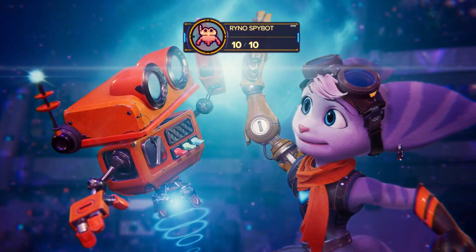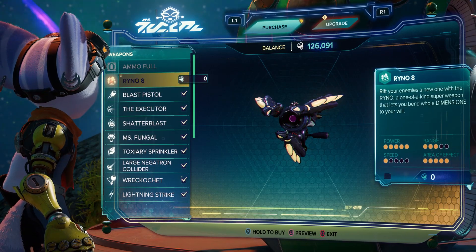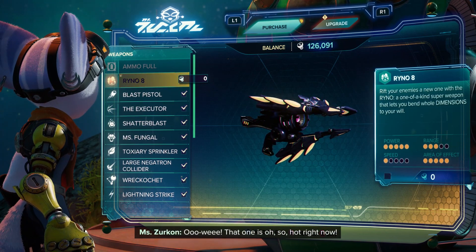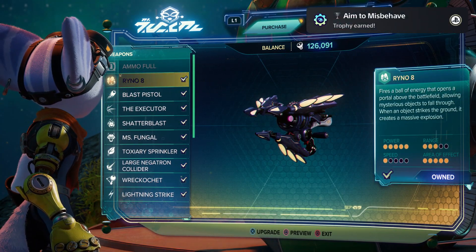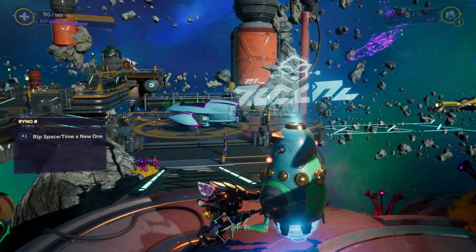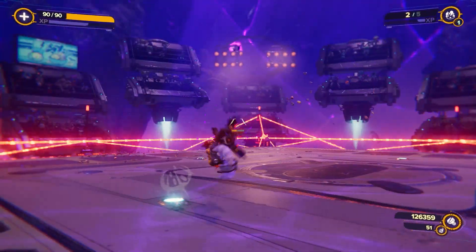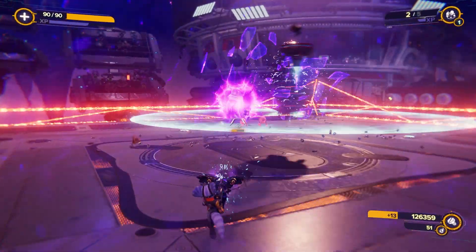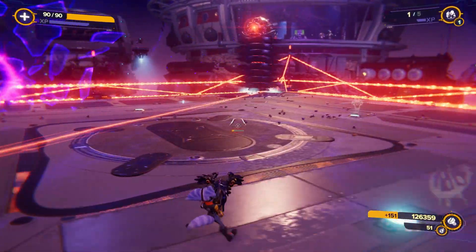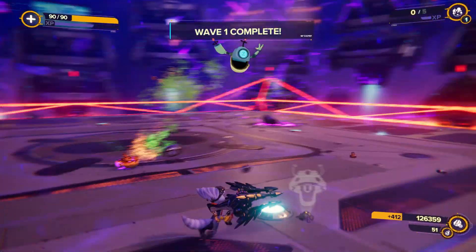Once you've got all ten, go to Mr. Zircon, buy the Ryno 8, and have fun. It summons things from different Sony games and is awesome — the Rift Ryno rips space and time a new one. Thank you very much for watching. If you enjoyed it, leave a like, subscribe, and share the video. I hope this helped, and we'll see you next time. Take care, bye-bye.